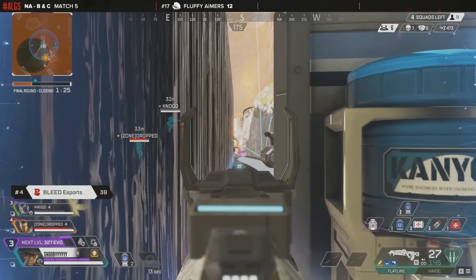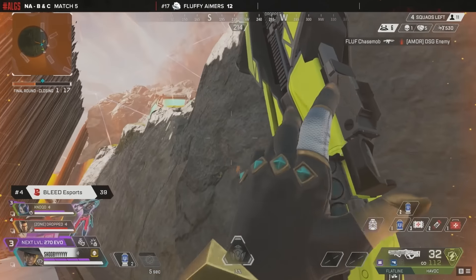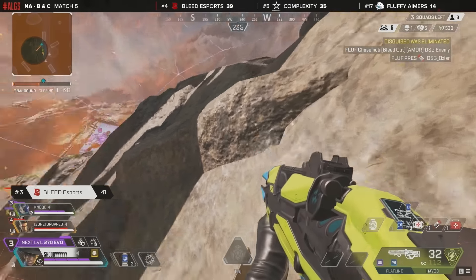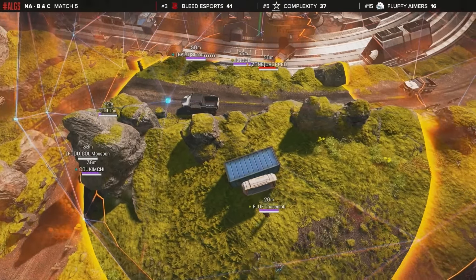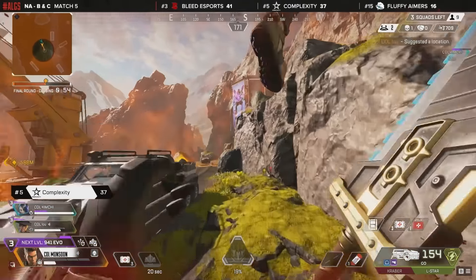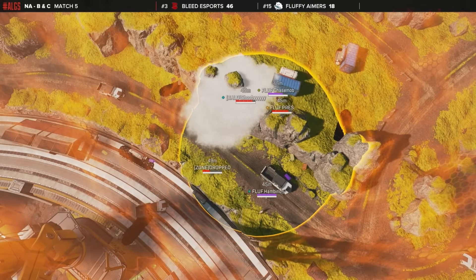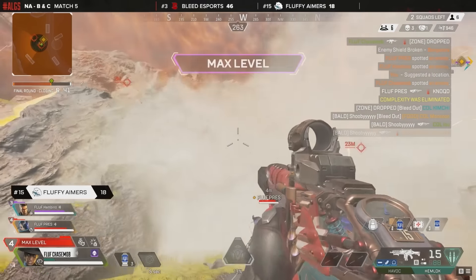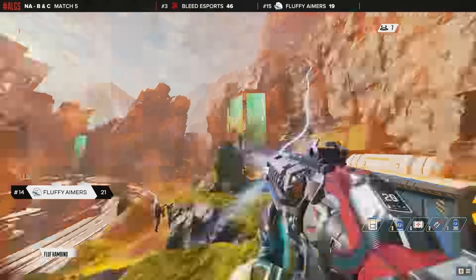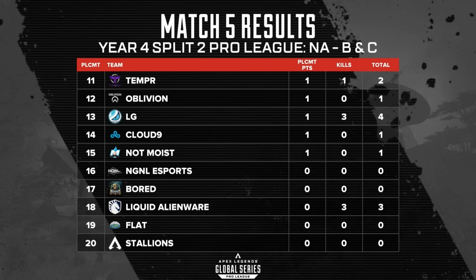Shots coming in from Shubi — not great ones, but enough to force that team away from the height. They now play close to the wall knowing teams will look down on them, but if a fight breaks out Bleed Esports can climb and do damage. Complexity have the zone at their backs, causing them problems. Fluffy Aimers, who were outside of regional spots before today, are now within the top three with a chance at a big game. Complexity go down — it's Fluffy Aimers versus Bleed. They get the first knock in a 3v2 and finish it off. Fluffy Aimers win game five, the penultimate game of the day, giving themselves a chance at regional finals.